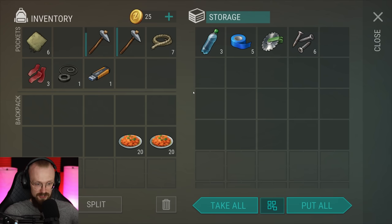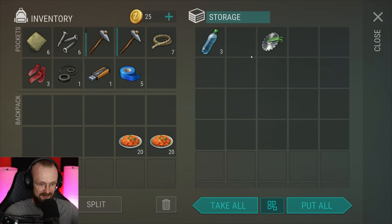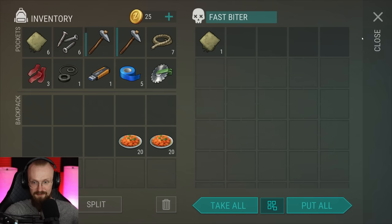Please give me some screws here. There we go! We've got six more screws! That's why we came here. Let's get some duct tape as well. I'll take this thing too. That is it — now we can leave this place peacefully.